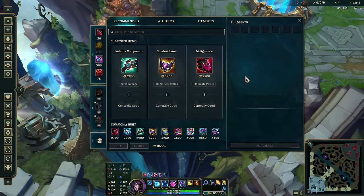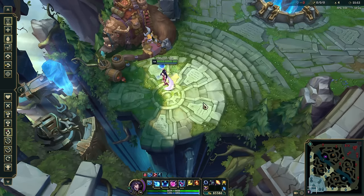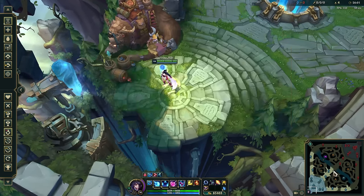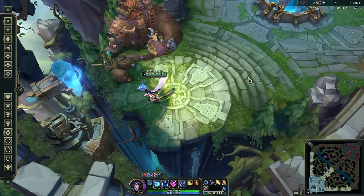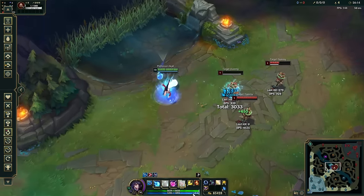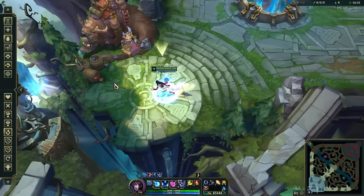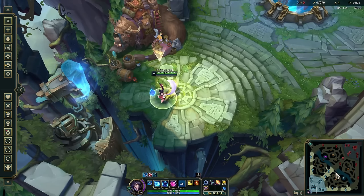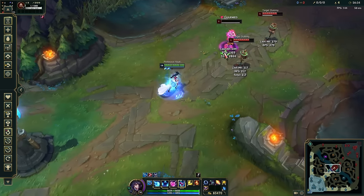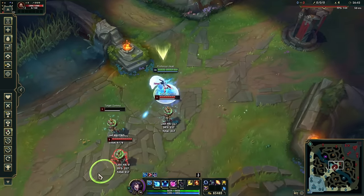If you're snowballing and doing well, Shadowflame is an amazing next item — 120 AP, 12 magic pen, and magical crit. If the game is even or you're winning against a balanced team comp, go Shadowflame. Ahri has a ton of mobility, and as long as you don't waste it, you can dive deep into the enemy team knowing you can ult right back out. If you know your limits, Ahri is exceptionally forgiving with three dashes plus resets.